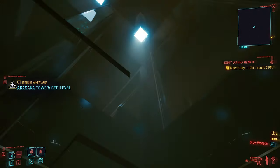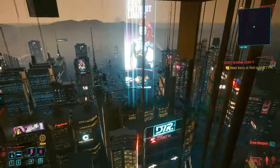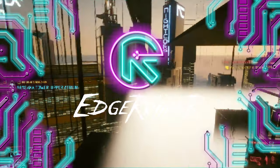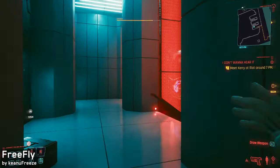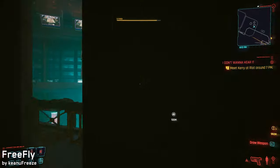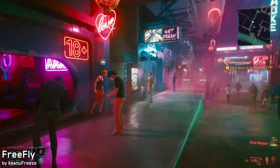If you ever wanted to play Cyberpunk 2077 like Vision from Marvel, where you could fly everywhere and go through any wall or floor, this is the mod you've probably been looking for. The name of this mod is Freefly by Keanu Freeze, and just like all the mods I will be showcasing in this video, this one also needs CyberEngine Tweaks installed in order to work, because it is sort of a script for that mod.